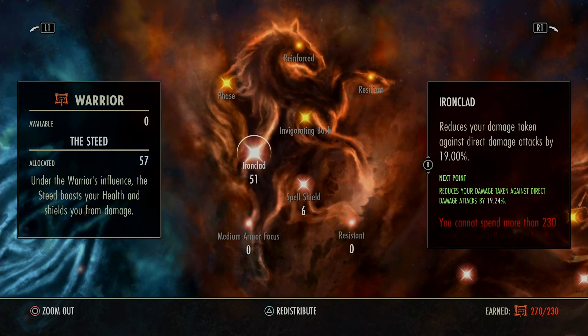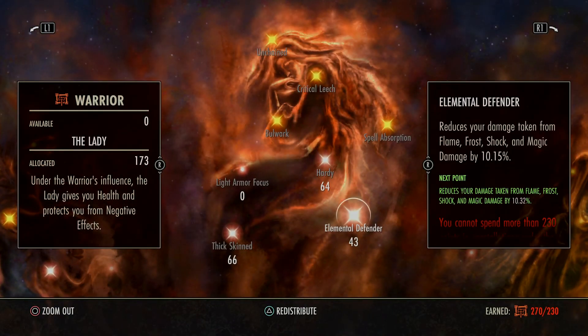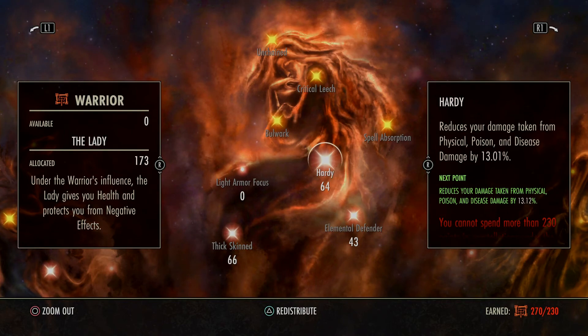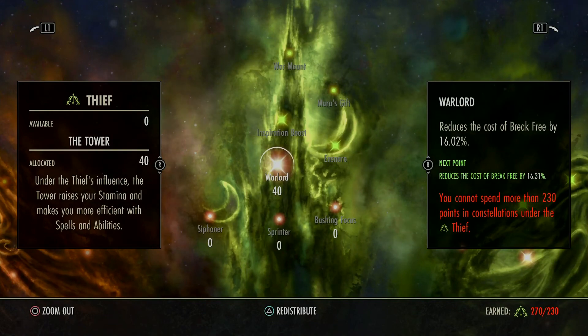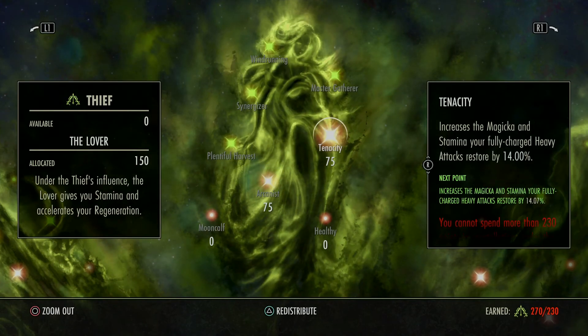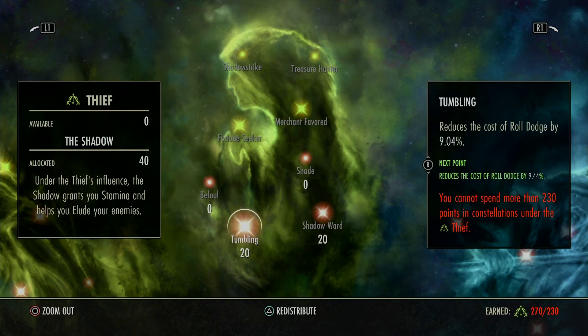I got 51 in Ironclad, 6 into Spell Shield, 64 Hardy, 43 Elemental Defender, 66 Thick Skinned — this was a VSO setup so I got a little bit more into Hardy than I normally do. None into Quick Recovery, and 40 into Warlord for Break Free. If you're not Break Free, you can't heal — so make sure you Break Free. 75 Tenacity, 75 Arcanism, 20 Shadow Ward, and 20 Tumbling.